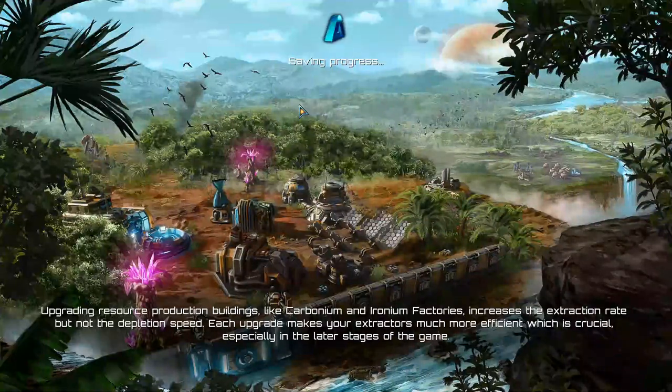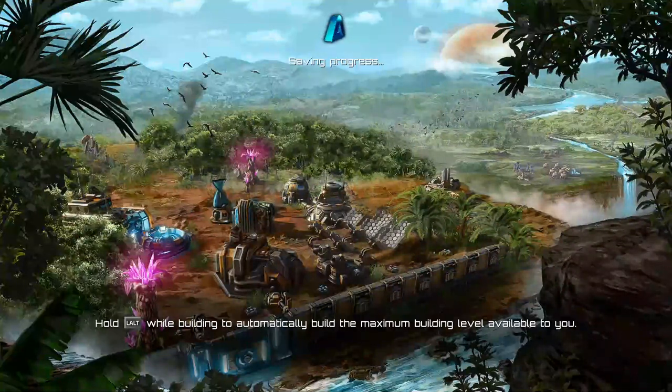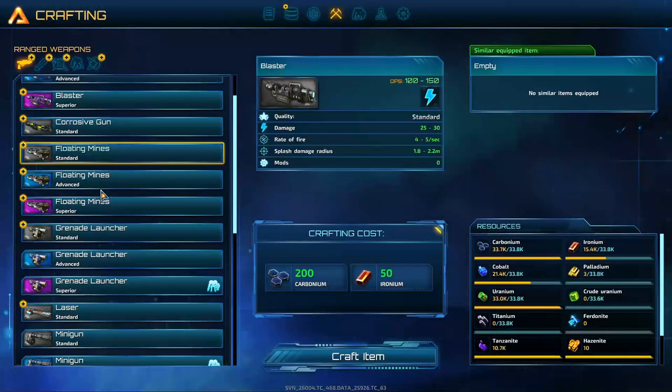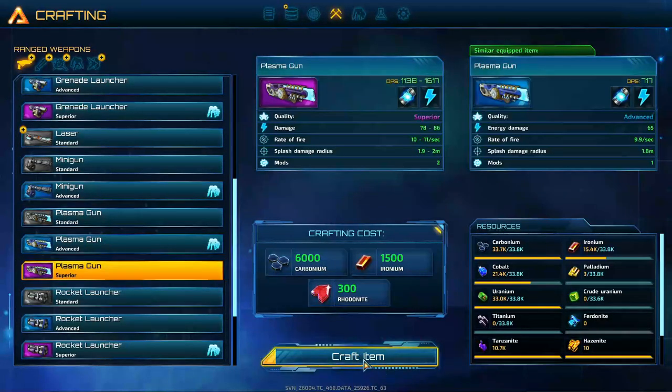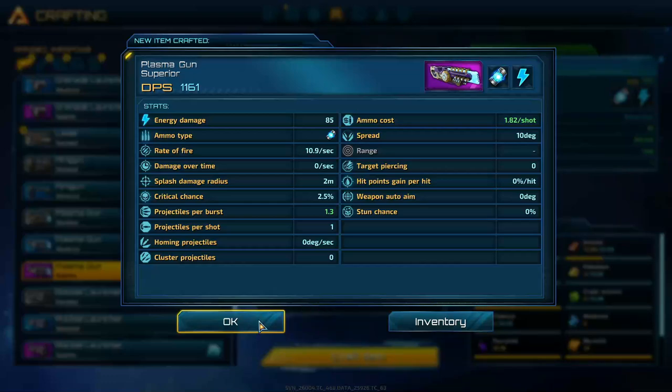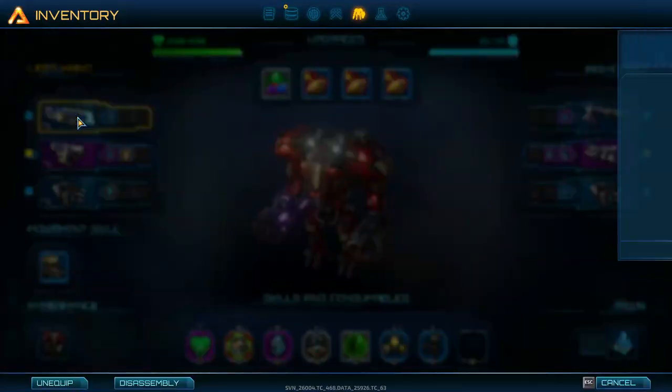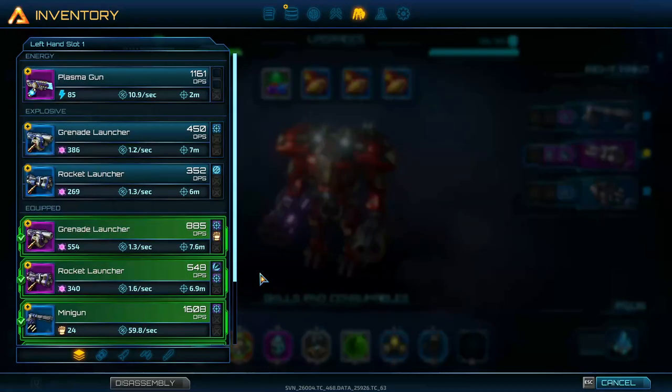We're going to make some new weapons here, and we're probably going to get an attack on the base, so hopefully it doesn't just flatten us. I would love to have purple weapons all the way down the list. The minigun I'm still going to have to research, so I'm a little ways off on that. But crafting completed — a plasma gun! So glorious. Let's disassemble the old one and equip the new one.